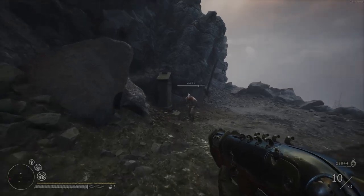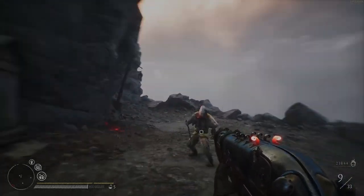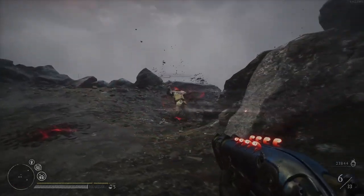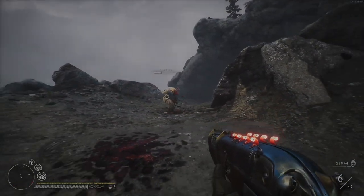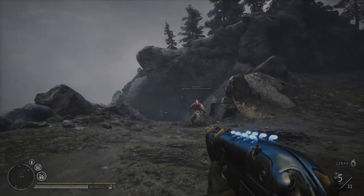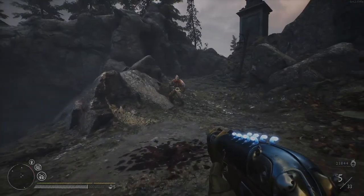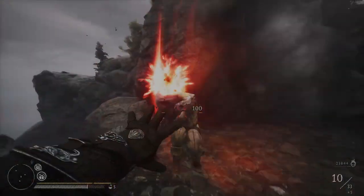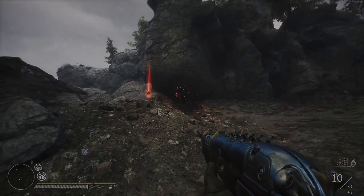Let's do it again with this guy. First shot — one hit, second shot, third, fourth — I'm shooting the legs just to show you. And then the fifth time, you see now the gun is blue, and this is the maximum damage. If I kill him now with the melee attack, you get the five bullets back.